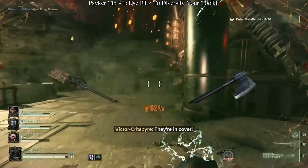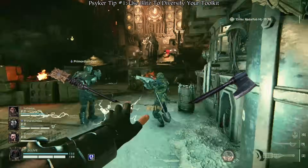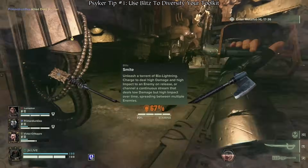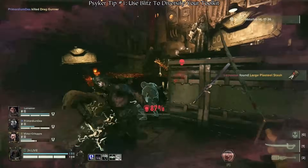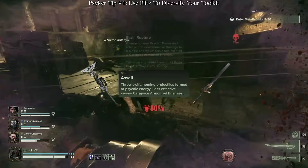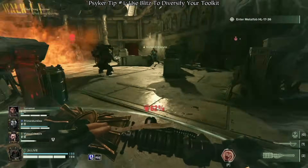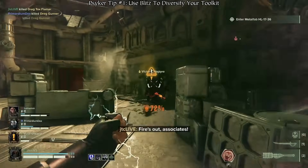For example, if you choose to run a combat axe and surge staff to focus on high single target damage, you may be tempted to pick brainburst. Instead, consider taking smite to give you a crowd control option to use if things get hairy. Likewise, if you choose to run a force sword and trauma staff for crowd control, consider running a veil or brainburst to help you with distant single target damage. Psykers are incredibly powerful, but they are the most powerful when they use their blitz to diversify their options on the battlefield.